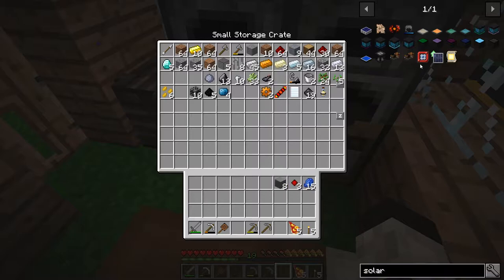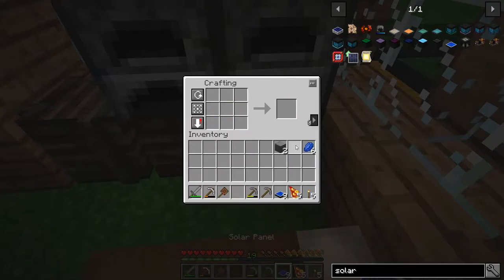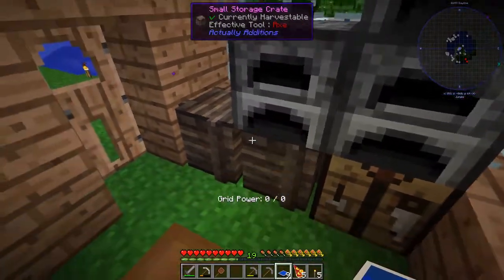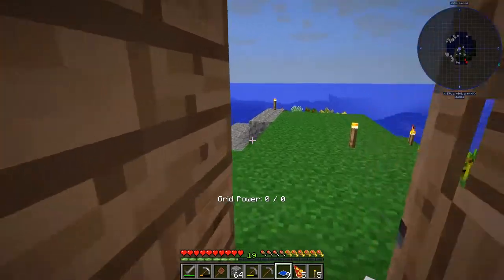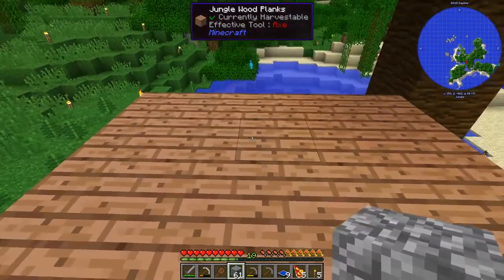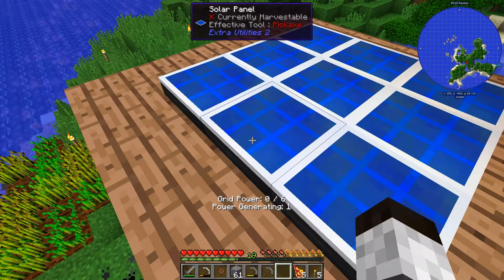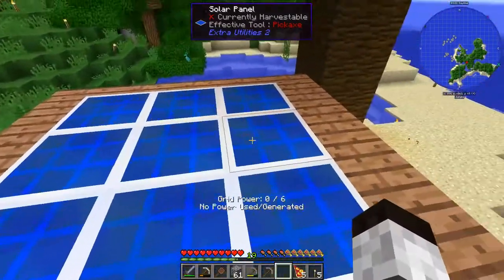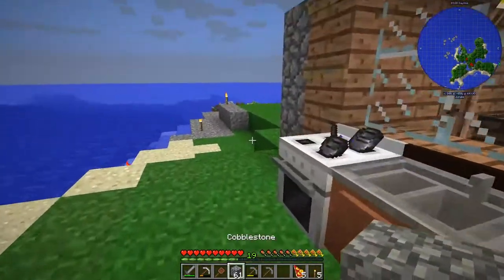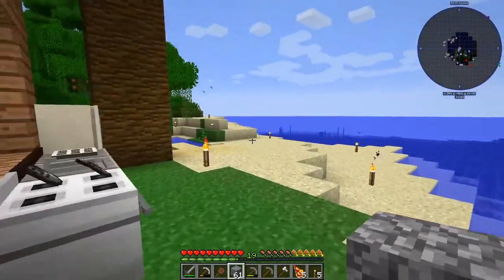Okay, we've got some grid power now — looks like six possible grid power. Some of them don't seem to be generating power, and I wonder if it's because of this tree blocking the light. This tree has to go! I don't have an axe... wait, I do have an axe. Let's get this tree down — it's probably not providing power because it's in the shade. Now I can see the shade from up here, so that's why.